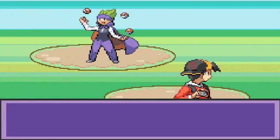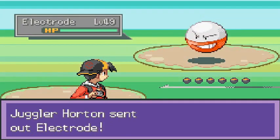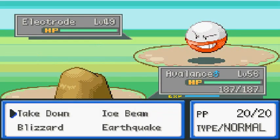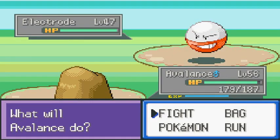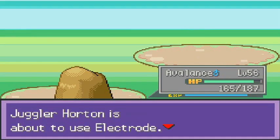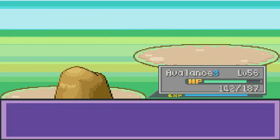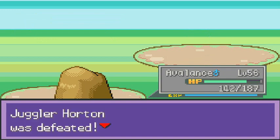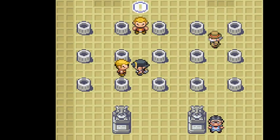Gotta love the music! Here comes the speed button. Earthquake attack — and watch out for Rollout because it gets powerful after a while. Earthquake again, then Avalanche — kicking ass, taking names! He has nothing but Electrodes. Earthquake attack — and Horton has been defeated, overpowered by the best in the world!